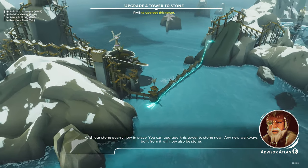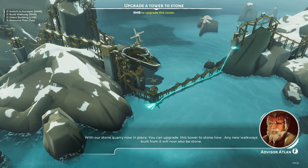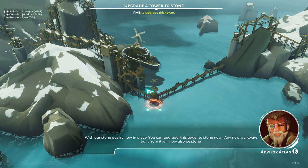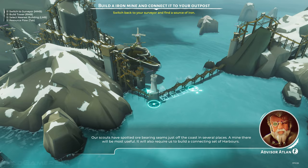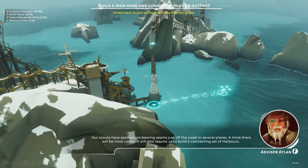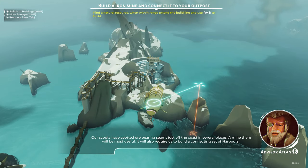With our stone quarry in place, you can upgrade this tower to stone now. Any walkways built from it will also be stone walkways now. Our scouts spotted some ore-bearing seams just off the coast in several places. A mine there will be most useful. It will also require us to build a connecting set of harbours.